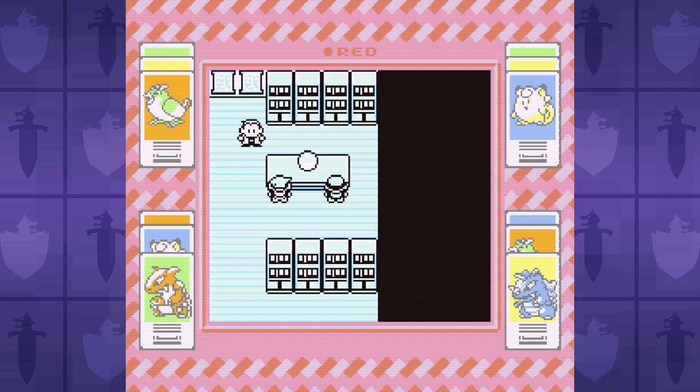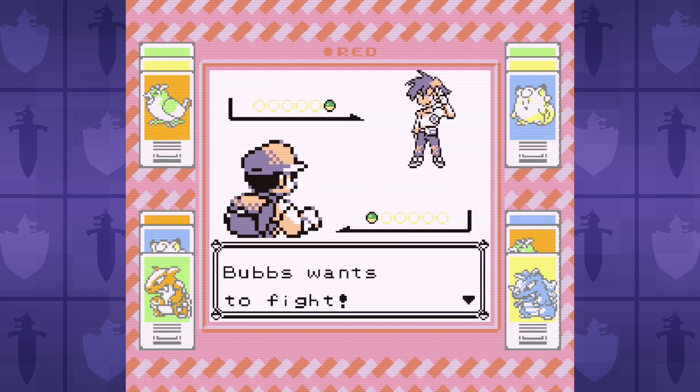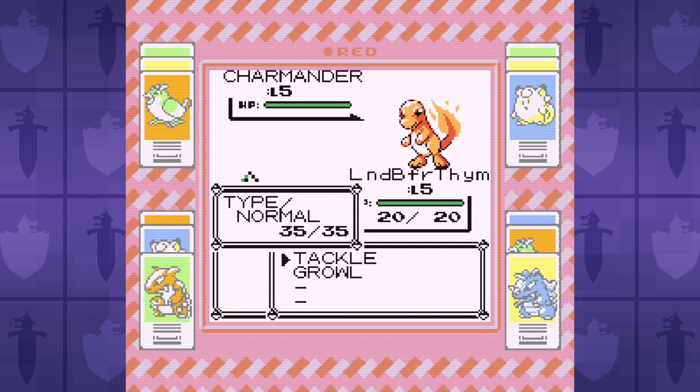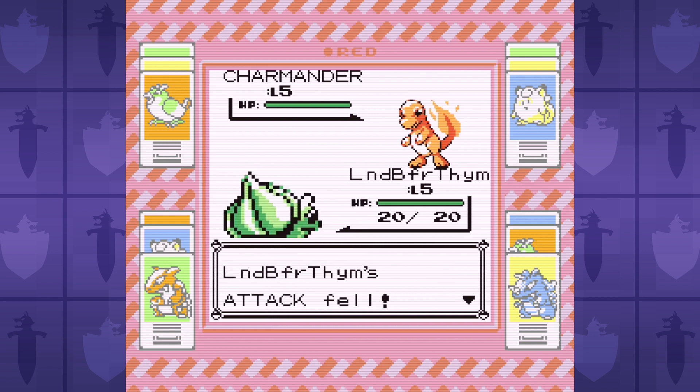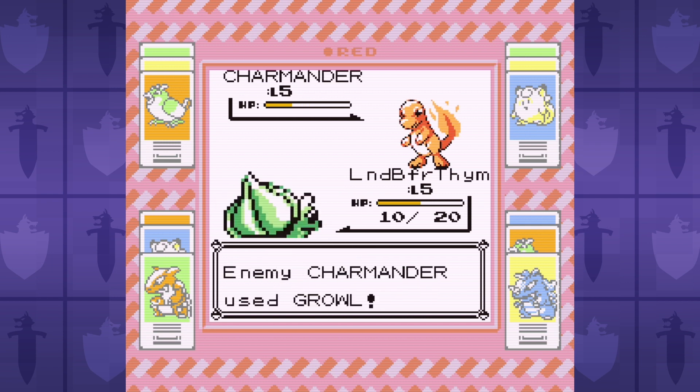Bulbasaur starts off with just Tackle and Growl. Both of these kinda suck for Bulbasaur, and I will be replacing them the very first chance I get. Not a great start for proving Bulbasaur deserves respect, but it's good enough to beat the rival Bubz during our very first battle.